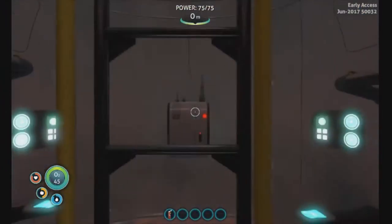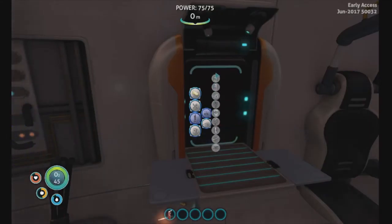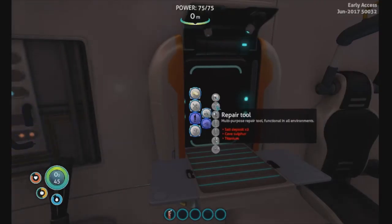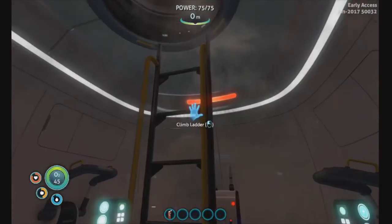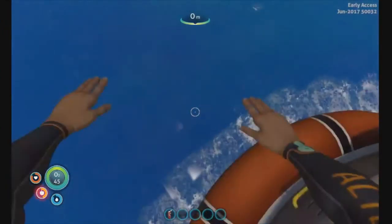I forgot what I was supposed to do in the very beginning. That's broken, this is all broken. That's right, we had to make equipment. We need tools. Repair tool. Salt deposit, cave sulfur, and titanium — I'm gonna get all that. The thing is, the light pod spawns at a random location each time, so I don't know where I am. Let's jump in and find out.